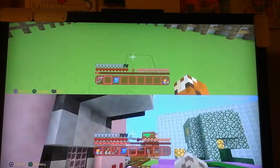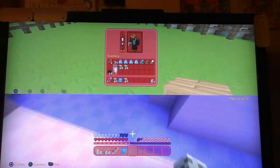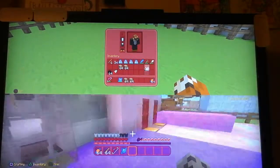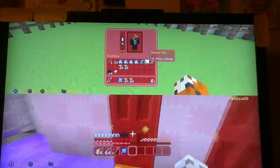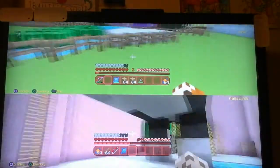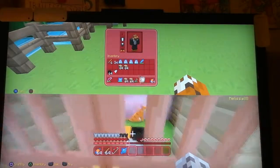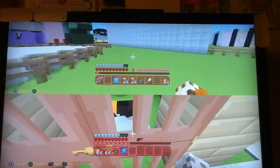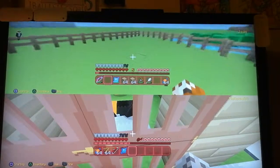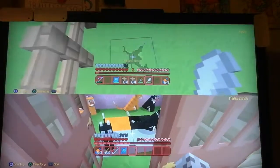Right here we're going to make a thing. If you know who Stampy Long Nose is, he would have made his Stampy's Love Garden - well this is like it, but it's called the Happy Claw. And it's going to be a cat claw. If you look at the bottom screen, I'm inside our house.